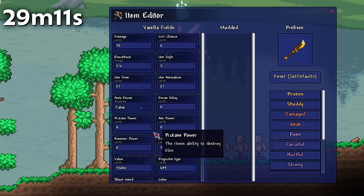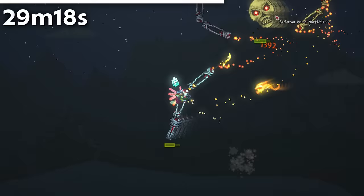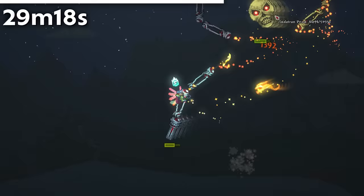If you set the velocity of a Spear or Shortsword to a very high number, their range becomes so large that they begin to act more like a boomerang. It looks pretty cool, especially with throwing weapons like the Ghastly Glaive.